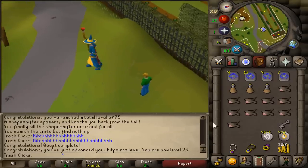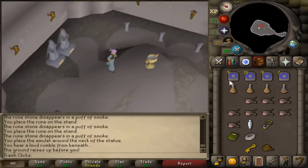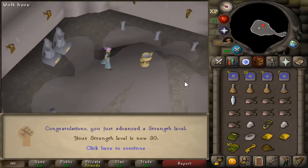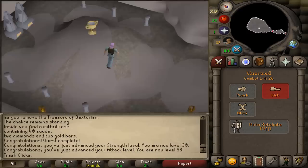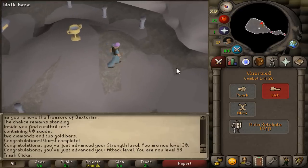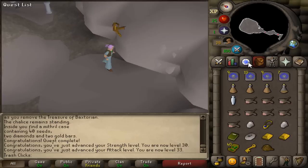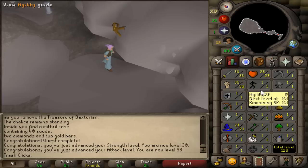Now we can confidently do Waterfall Quest. That's another easy quest done — I don't even know what attack level it's going to give me. 33 attack. Now we have 26 combat already. I'm going to go do Fight Arena next, and we're already getting ourselves a pretty decent amount of levels. That's why I love Waterfall Quest.